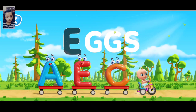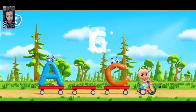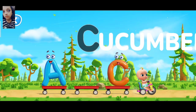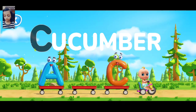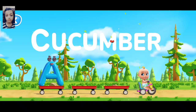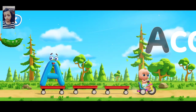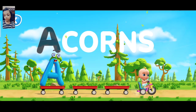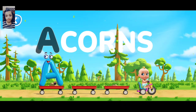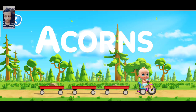Move the letter to its outline. Right. E for eggs. E for eggs. Good. C for a cucumber. Good. C for a cucumber. Correct. A for acorns.